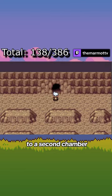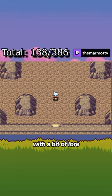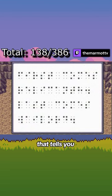This opens a door to a second chamber containing Braille Tablets with a bit of lore, as well as one that tells you: first comes Relicanth, last comes Wailord.